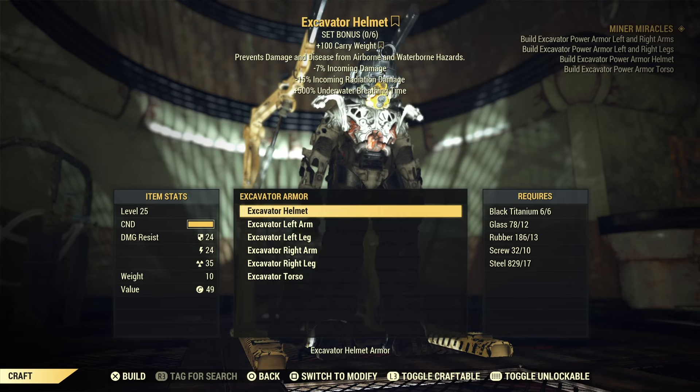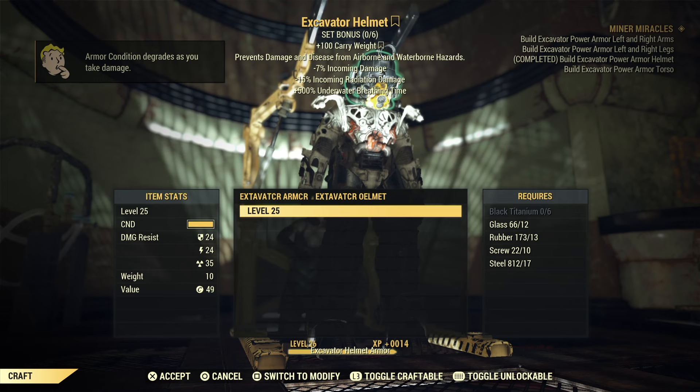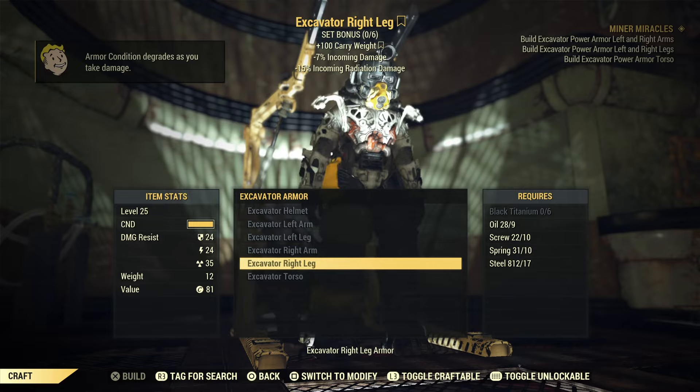You can use the Power Armor station nearby to craft them if you have all the parts on you. If you need help farming a bit of black titanium, I made a very fast two minute video on that as well, which I will link here.